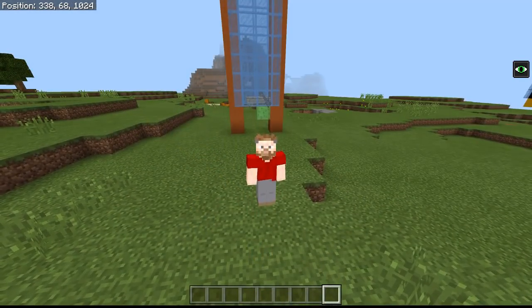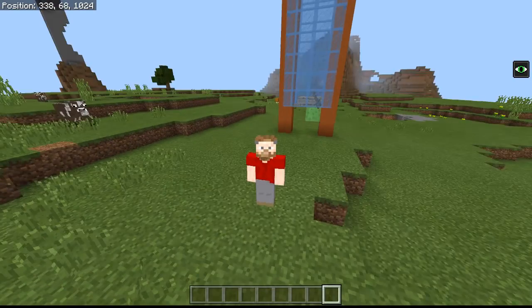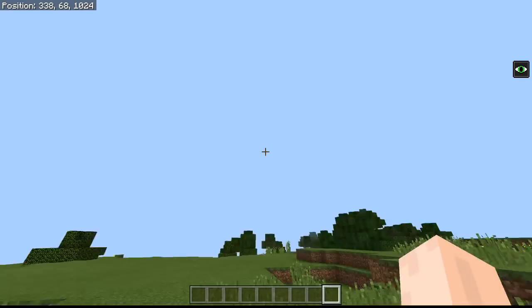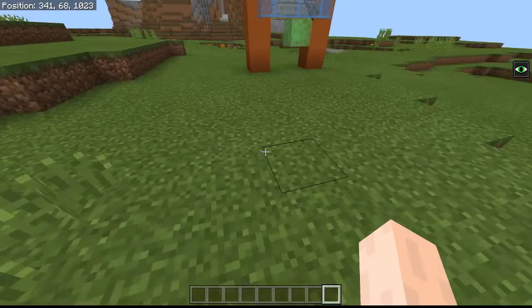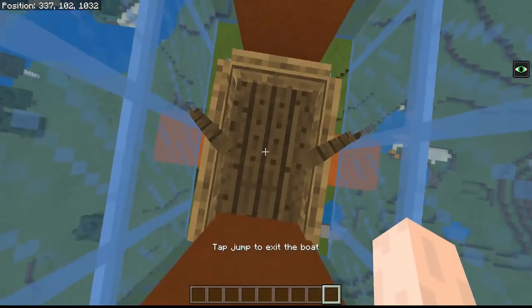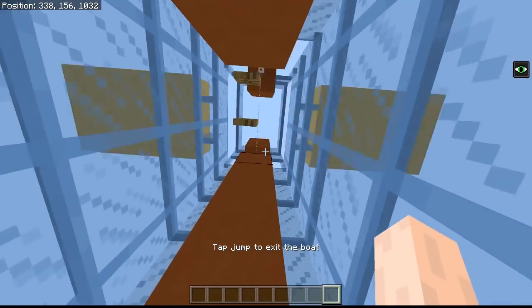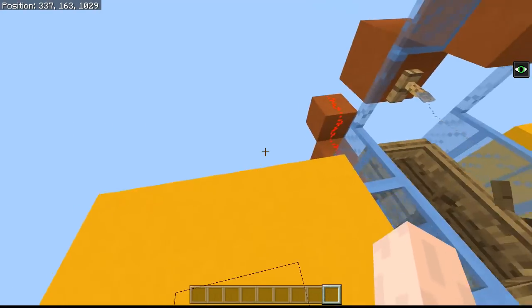Hello and welcome to this Minecraft tutorial with me Groover. Today I have for you a tutorial for the Bedrock engine version of the game, and this is my amazing elevator. You can see all the way up there — that's where we're going to go right now. Let's just jump in. Boom, we're going, we're on our way. Sometimes it does that but that doesn't matter because I can just keep going and suddenly we're up at the top, which is fantastic.